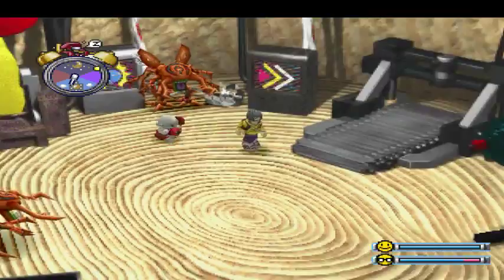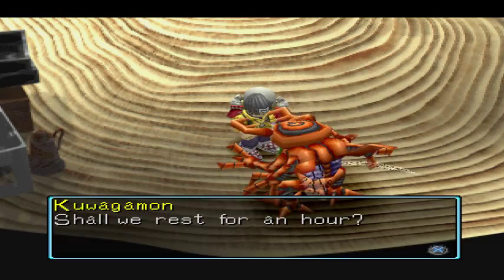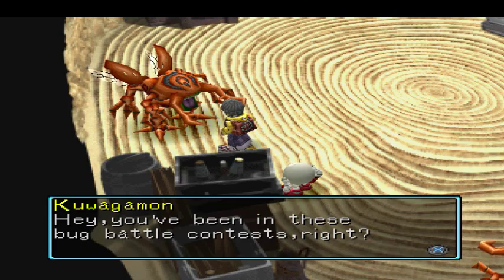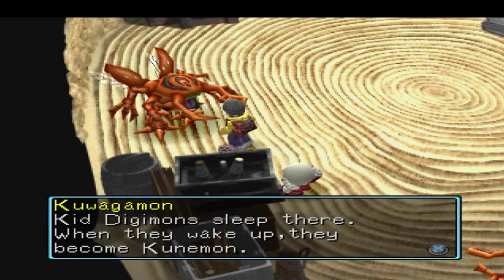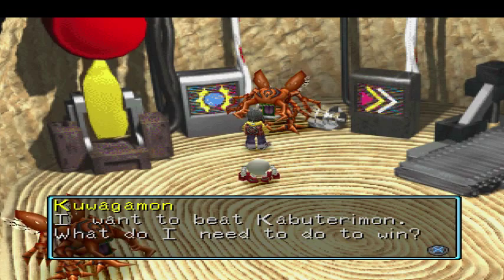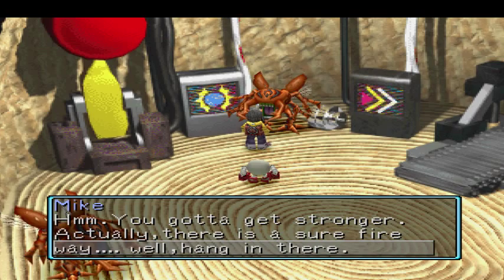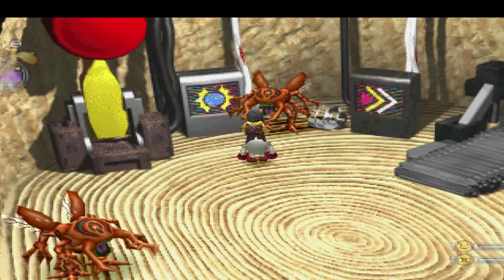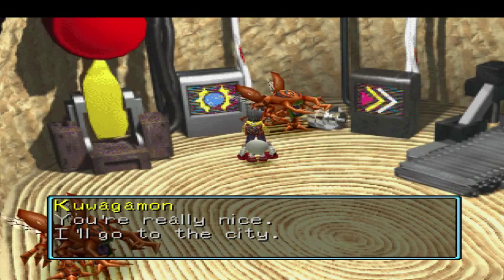The main real reason we came here is these guys. Hey, you've been in these bug battle contests, right? The way you are now, you won't make it. I'll teach you something useful. Do you know where Kunemon sleeps in Native Forest? Kid Digimon sleep there — when they wake up, they become Kunemon, sometimes they don't. I want to beat Kabuterimon — you've got to get stronger. Just come to the city. You're really nice, I'll go to the city. So Kuwagamon joined the city.